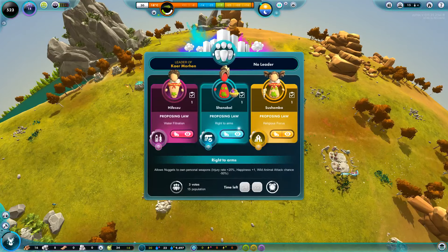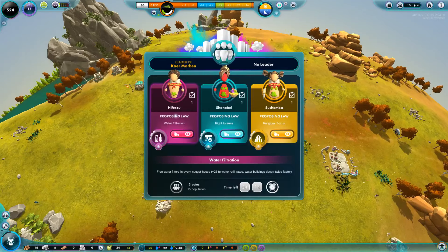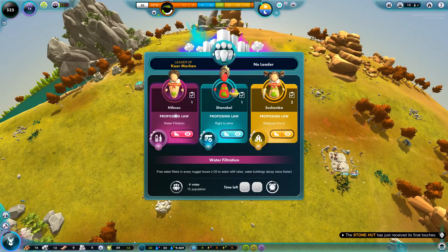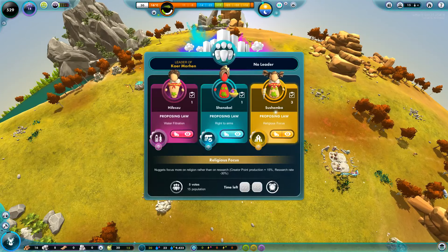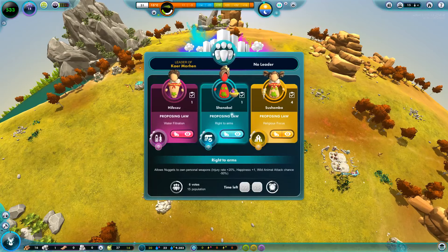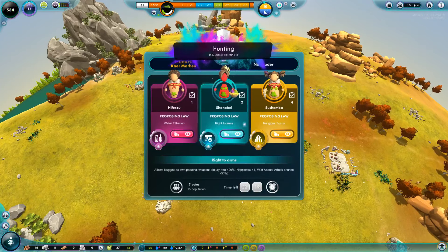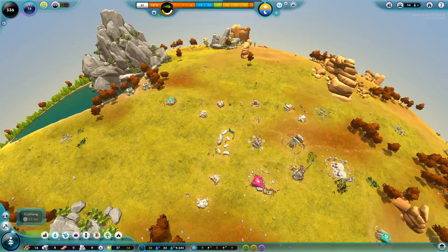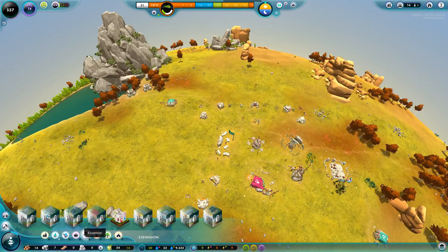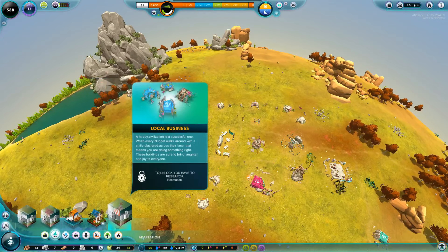Looking at the god powers: water filtration gives free water filters in every household plus 25% water refill rate but buildings decay twice as fast — not great. The religious option increases creative points but significantly slows research. Right of Arms increases injury rate and happiness while reducing wild animal attacks. I don't really want any of them, so I'll leave it to the will of the people.